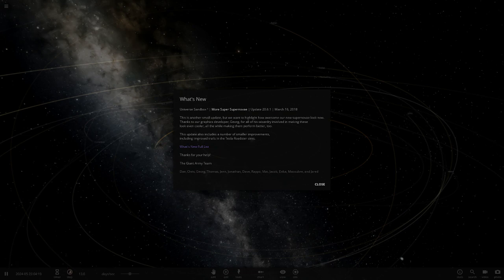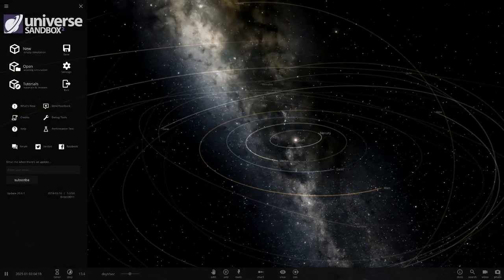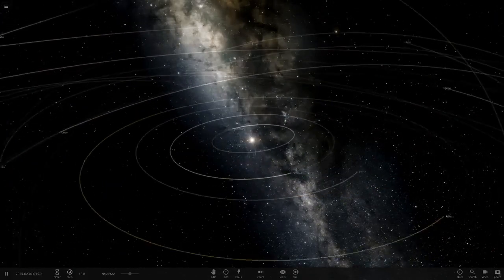They've also improved one of the simulations — the ultimate engineered solar systems — with a corrected orbital spacing update. But let's get into this because I really want to see these novas. Let's actually just begin with the solar system here and slow down time.